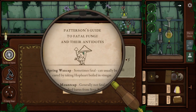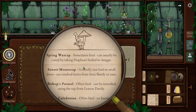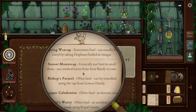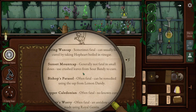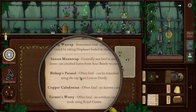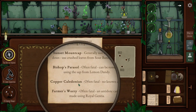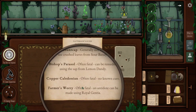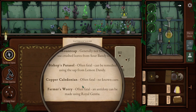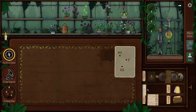Patterson's Guide to Fatal Fungi and Their Antidotes: Spring wax cap — sometimes fatal, can usually be cured by taking hop heart boiled in vinegar. Sunset mountain cap — generally not fatal in small doses, use crushed leaves of sour bandy to cure. Bishop's parasol — we have that one — often fatal, can be remedied using the sap of lemon dandy. Copper collagen — often fatal, no known cure. Yikes. Farmers worry — often fatal, antidote can be made using royal agentia, which we have.